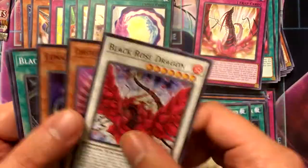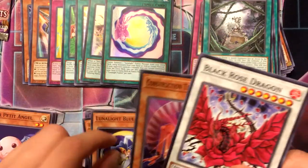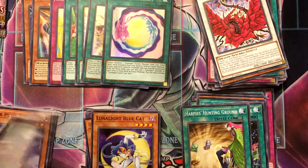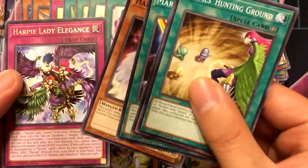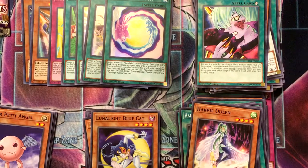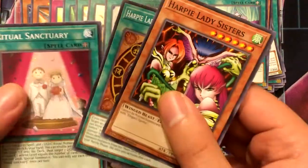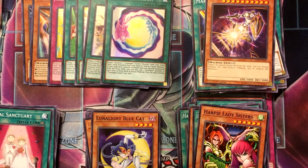I don't know if there's a card that can get that back from the grave. I'll probably throw a Black Rose in every synchro deck that I have. That was a decent pack. Bad pack though — because it had a train in it.